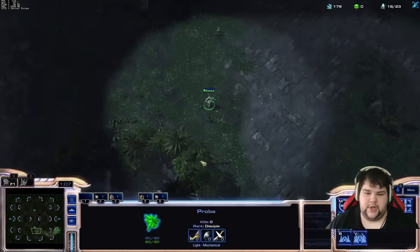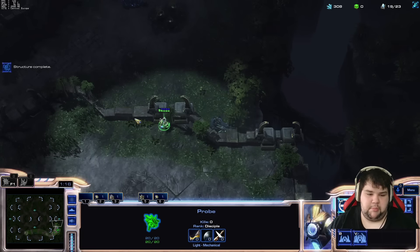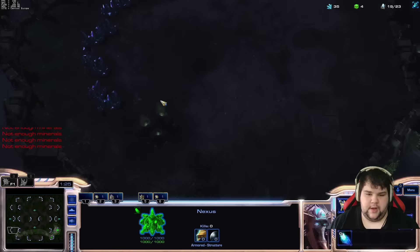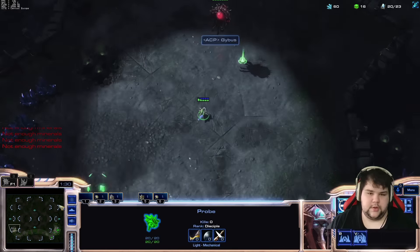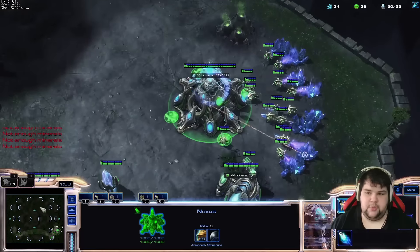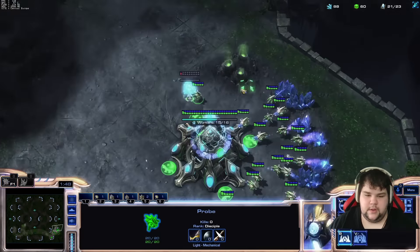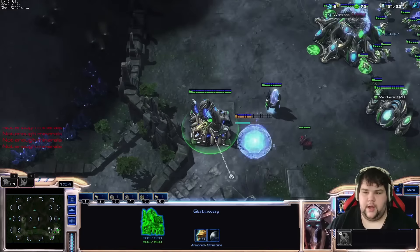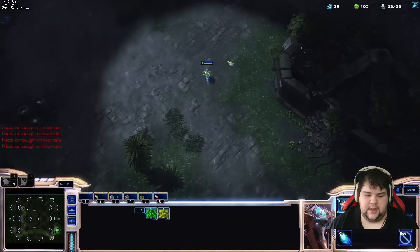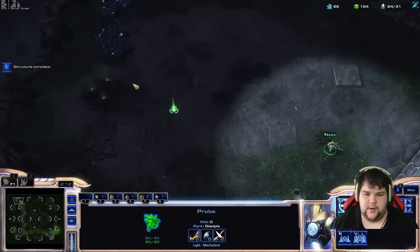The best way to defend a cheese — which is early Zergling pressure — is to make a Zealot and then cancel it. Here at 19 we scout at the top of our base to see if there's an Overlord scouting in. He is cross position. So we're going to put down the core just like we would normally, and then the second Pylon has to be in the main base — otherwise there's no way to defend 14-14. Then we're going to make the Zealot. He's scouting me with a drone — you have to be careful they don't steal your second gas. It seems like he's trying to take a third, so we'll cancel the Zealot.